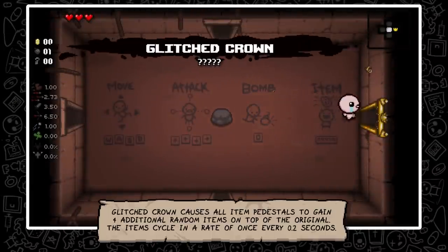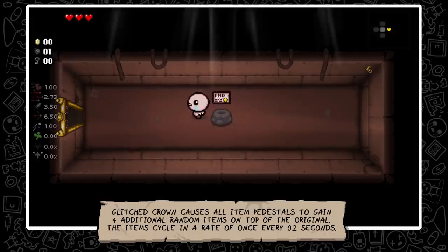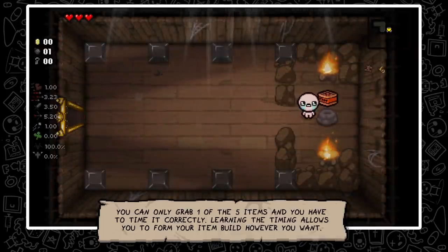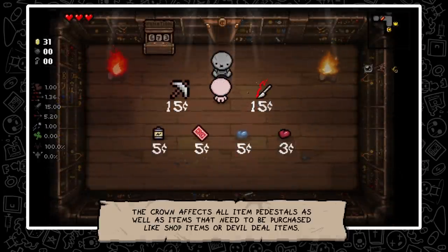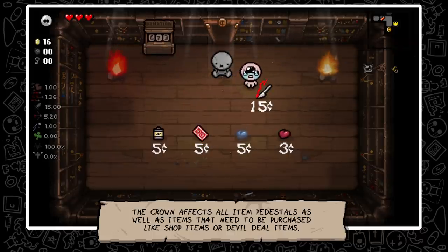Glitched Crown causes all item pedestals to gain four additional random items on top of the original. The items cycle at a rate of once every 0.2 seconds. You can only grab one out of the five items and you have to time it correctly. The Crown affects all item pedestals as well as items that need to be purchased, such as shop items or devil deal items.